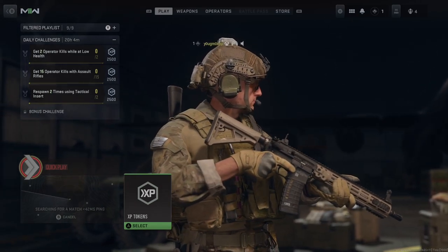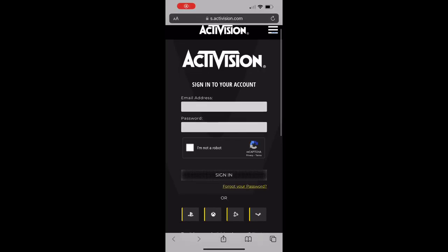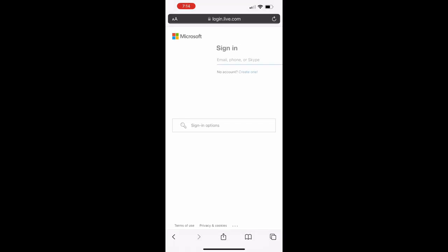You can go ahead and go to the link in the description or just type in Activision and Call of Duty on Google and just sign in to your profile. You can either use email or Xbox. In this case, I did it on the Xbox, so just press on that and once you load in,